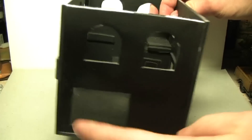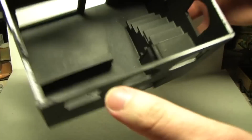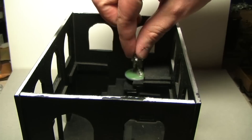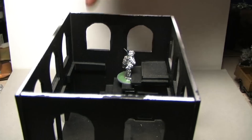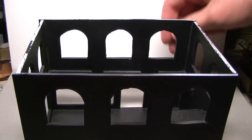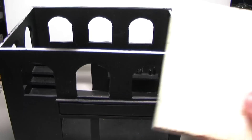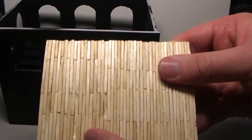Inside we have a staircase, and I made the stairs so that you could place the model inside without it falling off. I should reinforce it like Dreadlunge does with all of his buildings. This is the second floor.